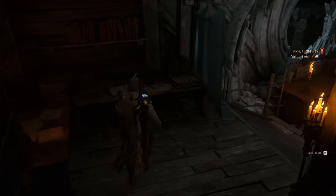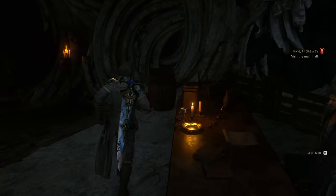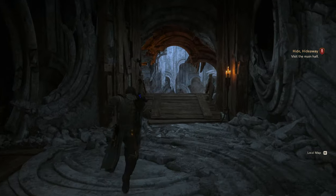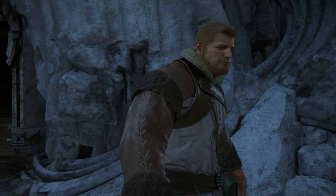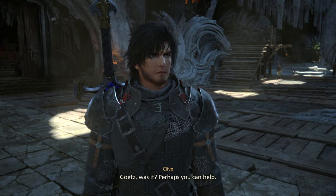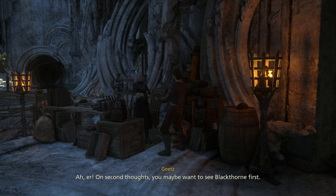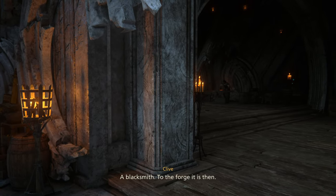Let's check out his place real quick. Let's talk to him real fast before we go. It's downstairs — try not to get lost. We have a quest — just visit the main hall. Let's go straight down the steps. Perhaps you can help. Sid asked me to make ready for our mission. How does one go about that here? Well, there's old Nan's place. On second thoughts, you maybe want to see Blackthorn first. The blacksmith. To the forge it is then.